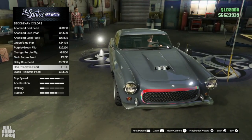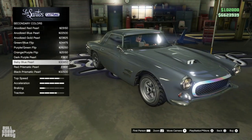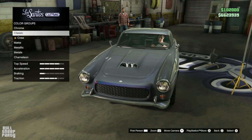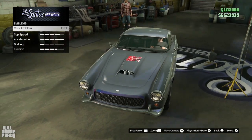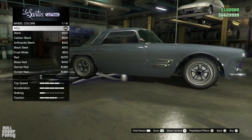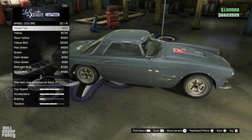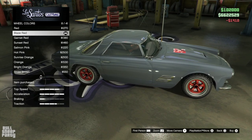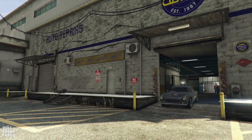Chameleon — well, free is free, let's go with this. Wait, that's the only secondary color? It only appears there? Well, that's lazy. Crew emblem — yeah, why not? Actually, we can also change the wheel color to match — let's make them red or something to match the Bullsheep logo. Yeah, this is just lazy. I'm sorry Rockstar, but this is not the way to make customizable vehicles.